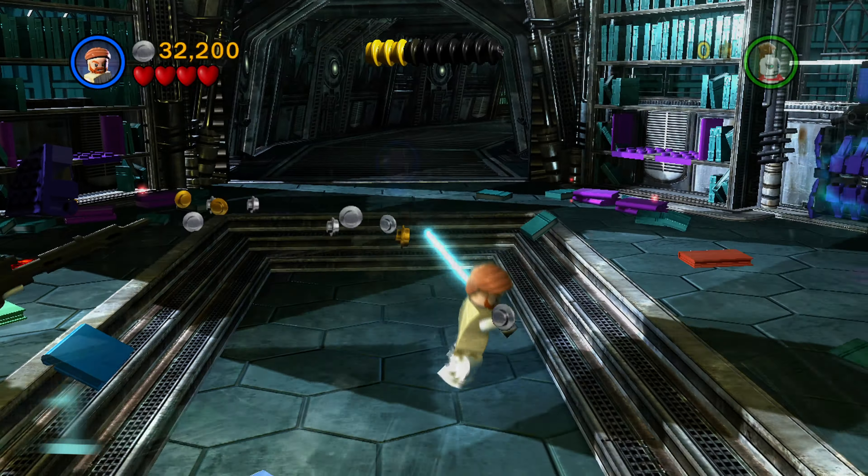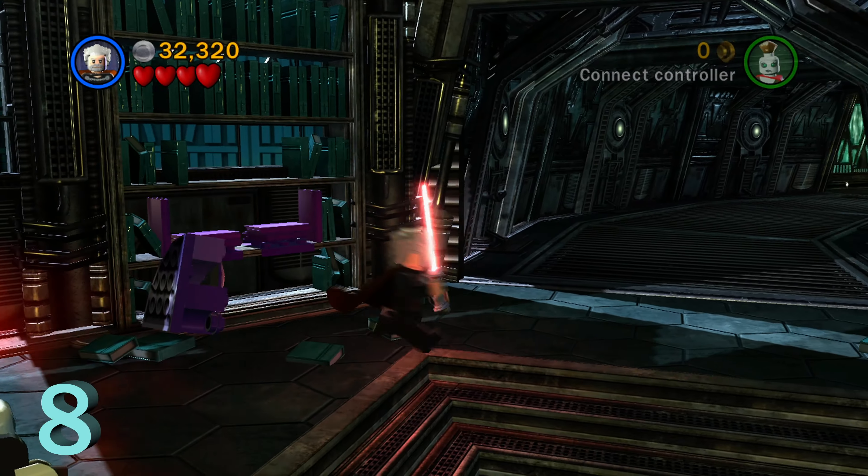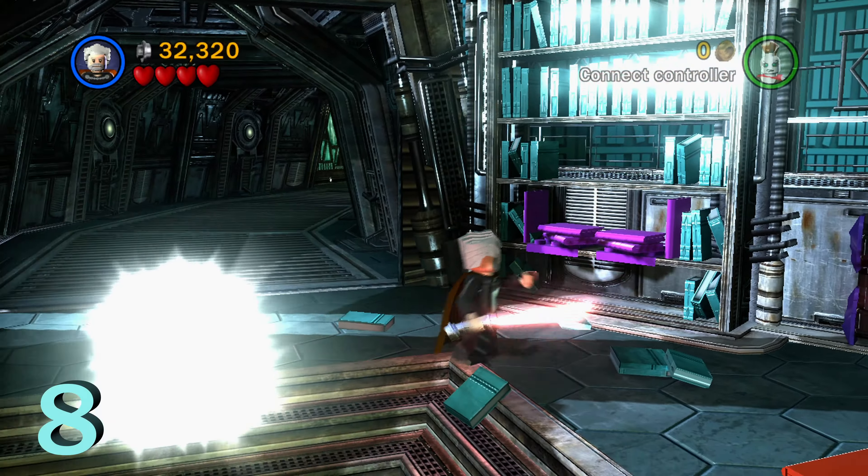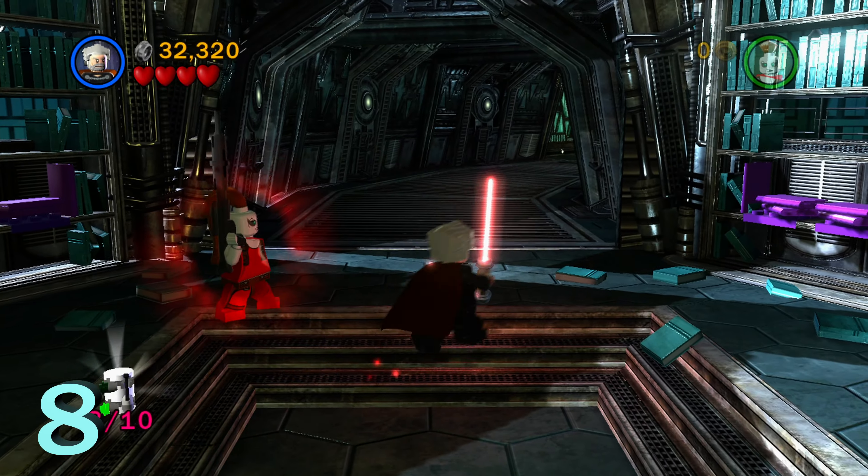Back up to minikit number eight in this same room. We're going to switch to a dark side character like Count Dooku to use the force on four different books — there are two on each side. Just put them on the little purple bookshelf there, and once you do that, you can grab minikit number eight.